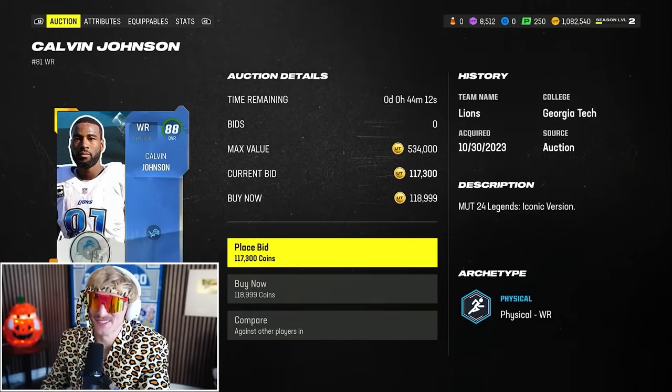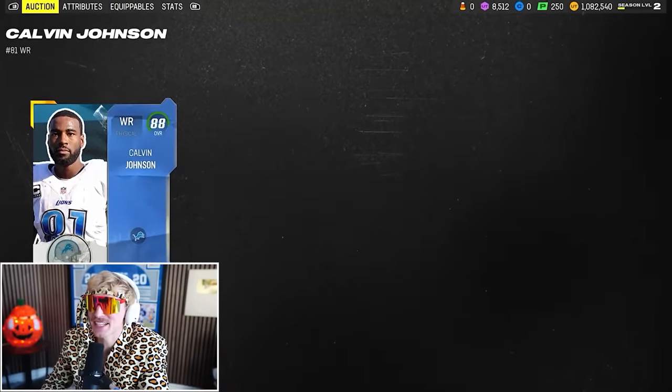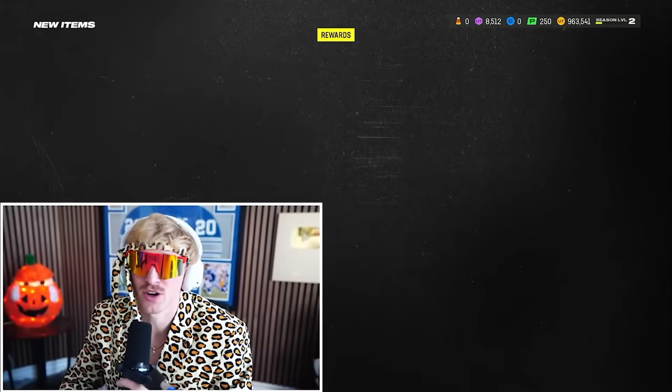Like I said, I'm getting some big wide receivers. Megatron is so good — he's 6'5", 88 speed, 90 jump. These cards are always crazy. Him and Julio Jones always get some of the craziest cards in Madden.